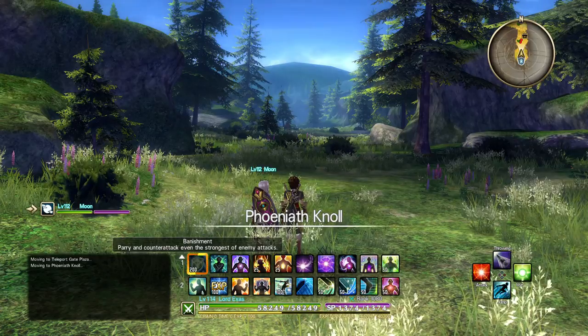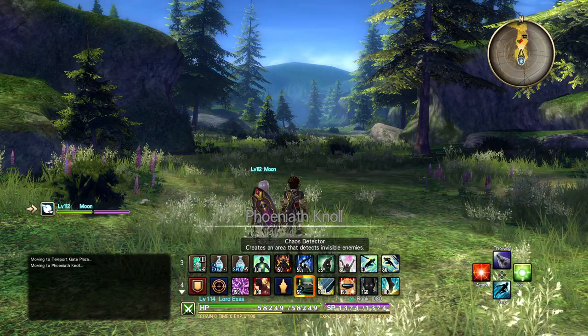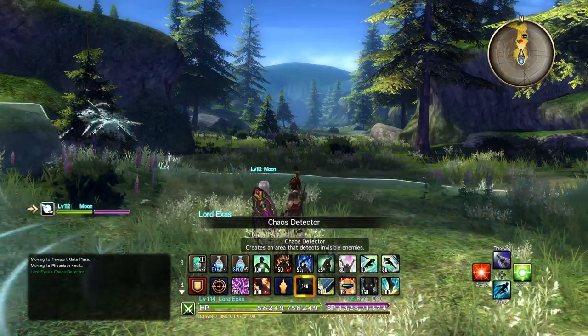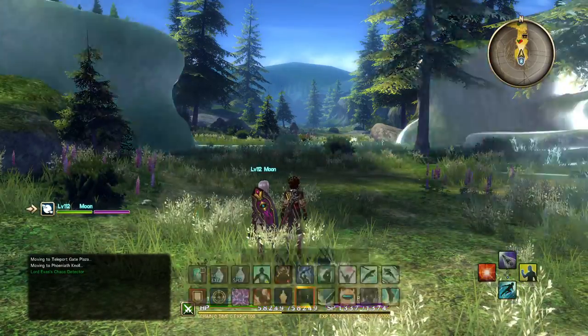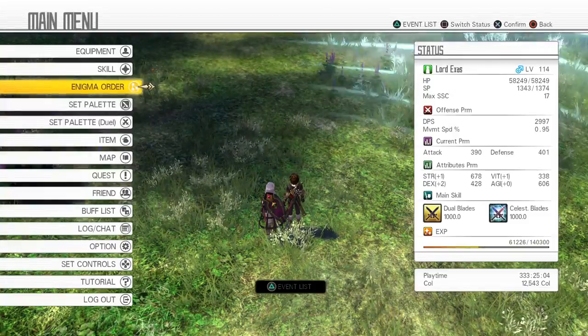Once you get the skill, you just put it in your palette — it's the Chaos Detector — and you hit it. It will point wherever there's a monster. As you can see, it is spinning, so that means there is nothing in this area. There are no invisible enemies here.